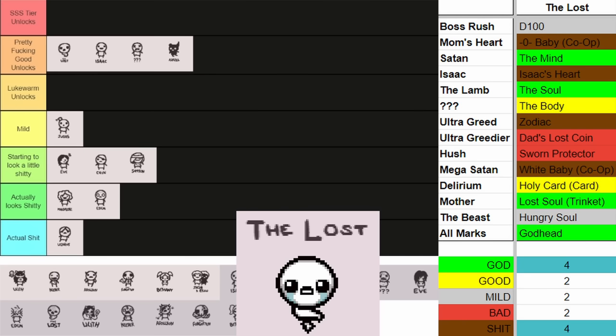Tainted Apollyon has some very good unlocks, and all the other unlocks he has are very okay. The good he gives is the Reverse Tower Card alongside Echo Chamber. Echo Chamber is amazing. I think he goes up into pretty fucking good unlocks — getting Echo Chamber is really good, Reverse Tower is also very good. Apollyon is fine at the end of pretty fucking good.